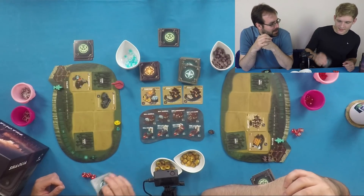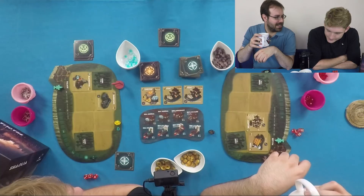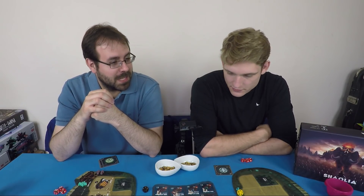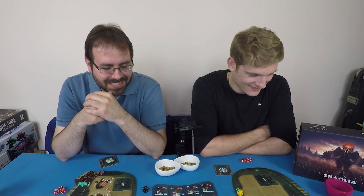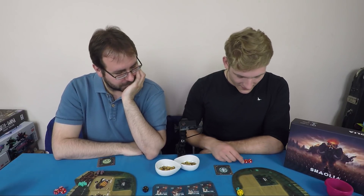After some Game of Thrones banter about who slew Robert Baratheon and spoilers for the finale, attention turns to the box art. The game has two box arts — this one features an angry elephant. As Mike puts it: the elephant never forgets the crimes you committed — and never forgets to kill. A reference to a Futurama episode with Mark Hamill is thrown in.